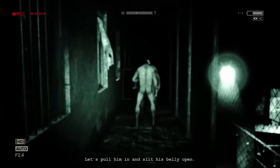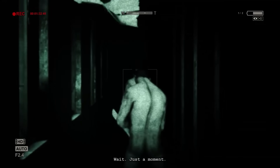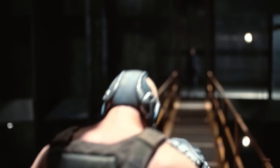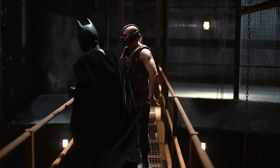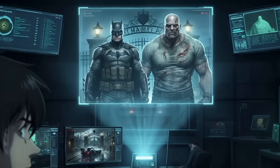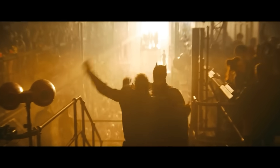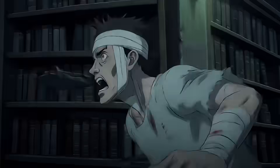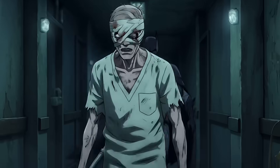Think about the jump scares. The library chase is terrifying because Miles has zero offensive capability — his amygdala, the brain's fear center, is firing constantly. Batman has undergone conditioning to suppress that panic reflex. When a corpse swings out of a doorway, his heart rate doesn't spike; his tactical assessment engages. The variants in the administration block rely on intimidation. Against a master of ninjutsu who carries smoke pellets and operates in total silence, they are completely outclassed. He clears the administration block and the library without ever being seen, turning a survival horror game into a stealth action tutorial. For the first chapter, we are giving Batman a survival tier S.